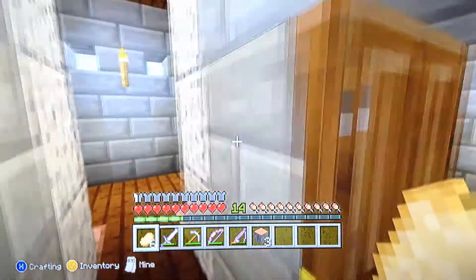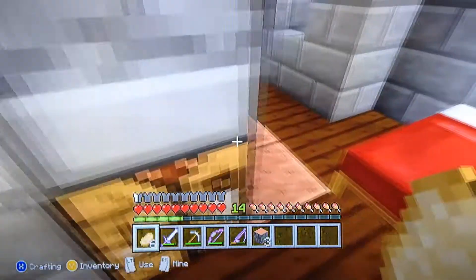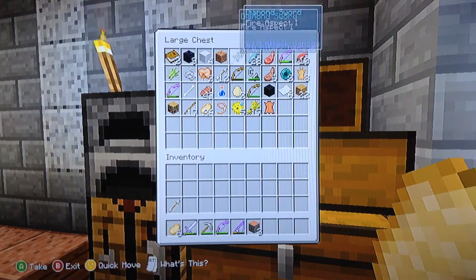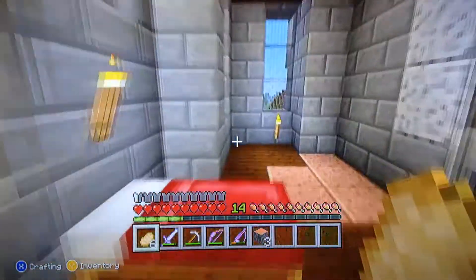Then we got our rooms. This is just a rental. Sun's room — nothing in it. And then there's my room. I've got my chests. Sun, I just made this: Fire Aspect Diamond Sword. Nothing in that one. We got my bed. I got a beautiful view of the sunset, usually.